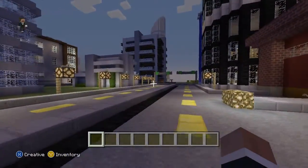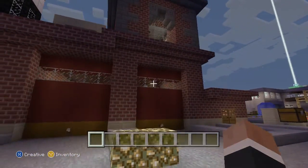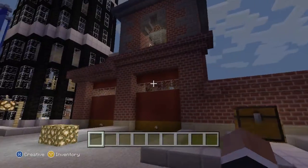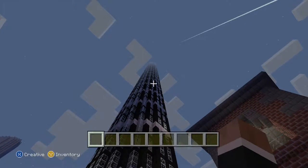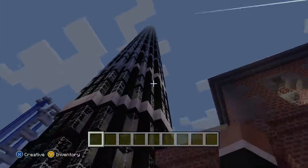This is all downtown. We have the fire station that my sister built — very beautiful, very detailed. This right here, this giant pointless tower, my friend built it. I don't know the use of it, so it's very pointless right now.